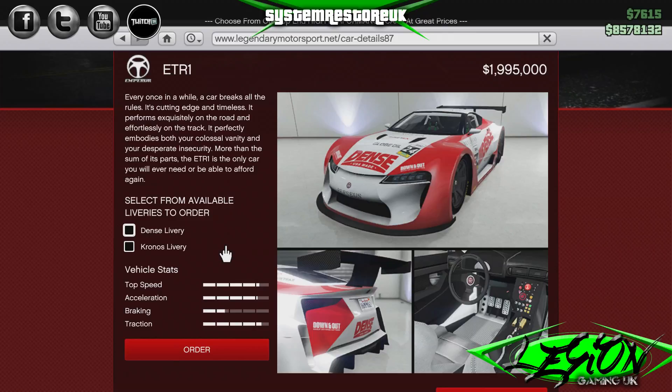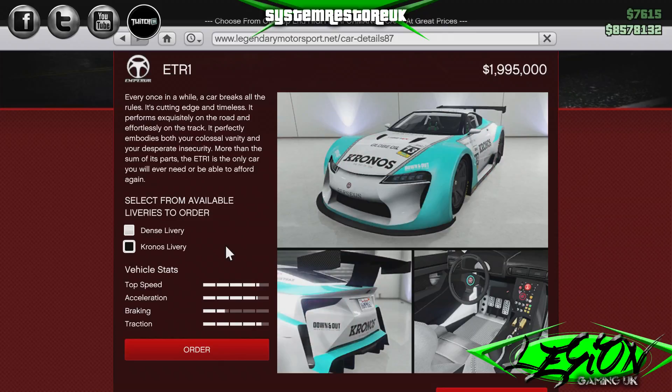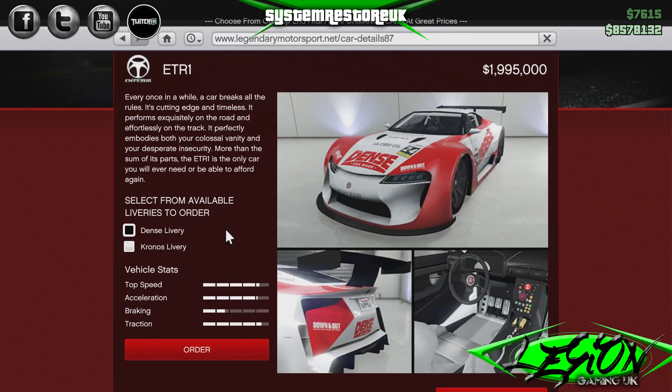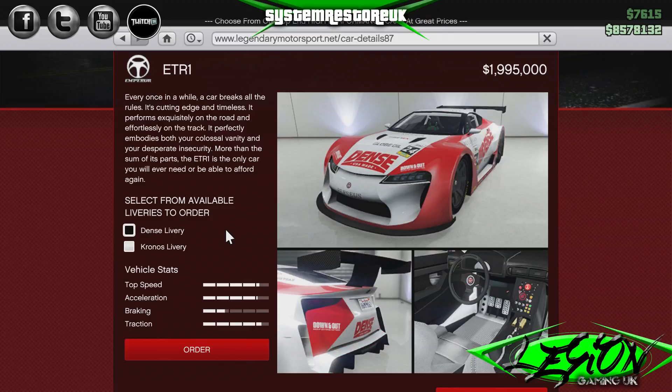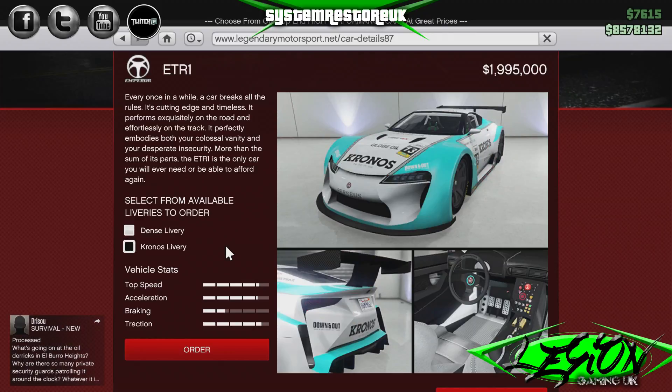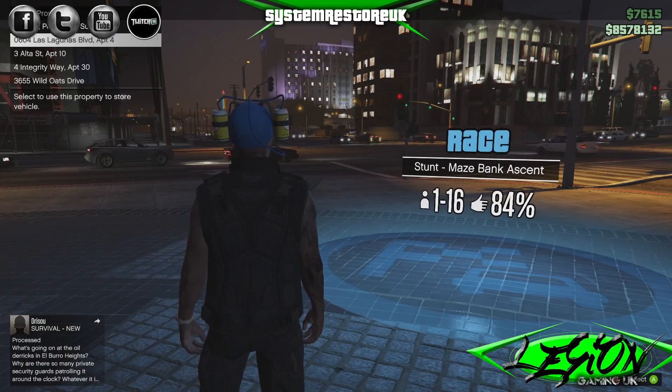We've got two different sets of liveries here — the Dense Livery and the Kronos Livery. They don't look too bad; they look pretty much the same really, with the sort of paintwork over the arches. I think we're probably going to go with the Kronos one. I think we can probably do a little bit more with that. But hey-ho, if we change our mind, we'll do it.